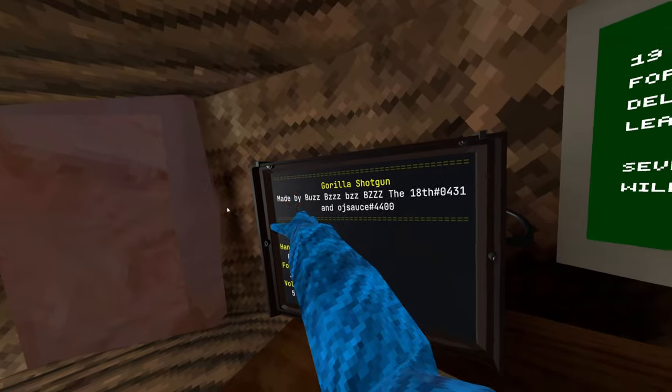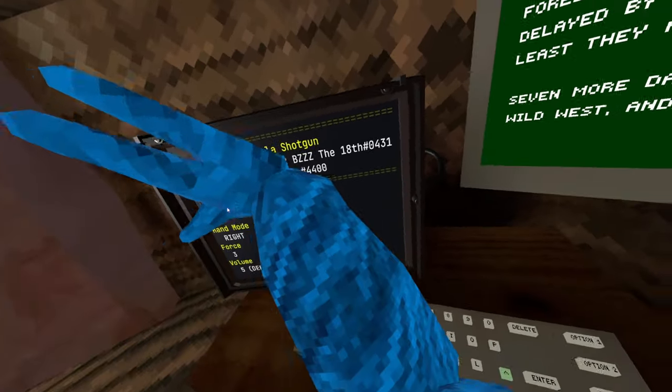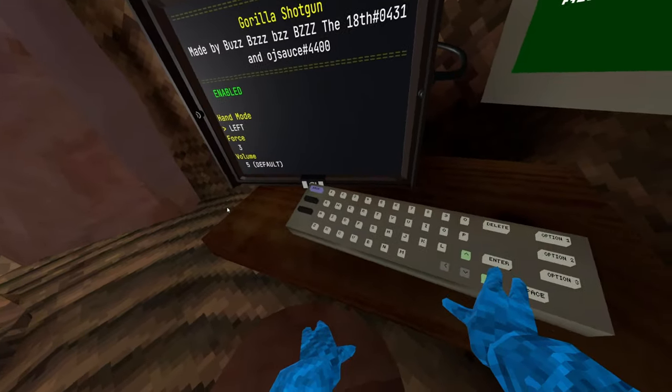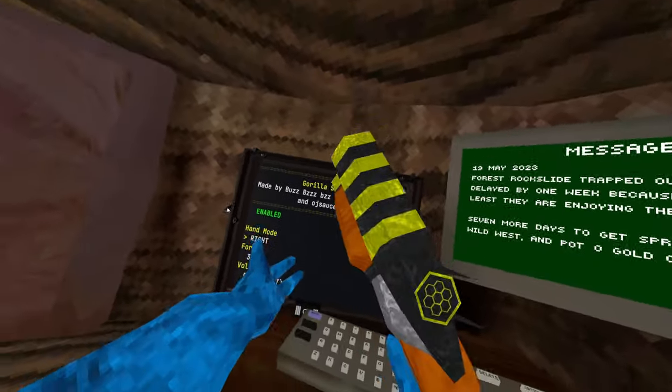So what you do is go to the computer, scroll down to Gorilla Shotgun — made by Buzz Buzz Buzz the 18th, that's his Discord. You can enable it, disable it, and you can change it from right hand to left hand. If you set it to left hand, you grip there and it still shoots, but that's only if you're left-handed.